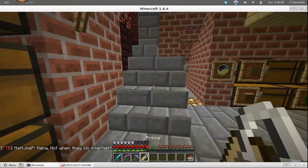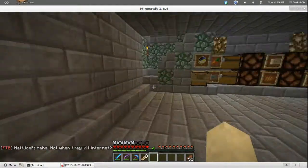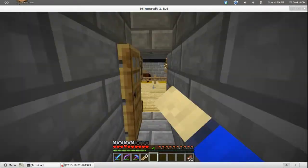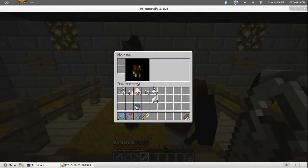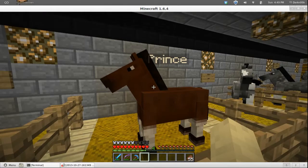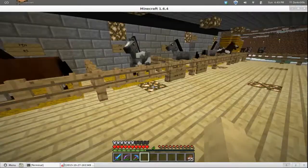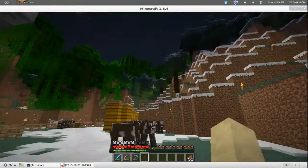Alright, here we go — name tag. Let's go up here and give this guy a name. I've got nothing else to use name tags on so why not these guys. There we go — Prince. That's the progress I've made around here, and I really wanted to mainly just show you the villager trading because that is awesome.